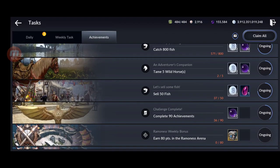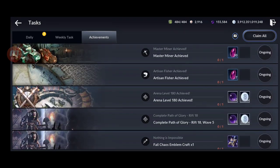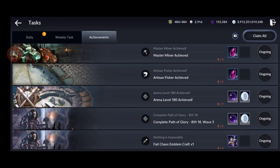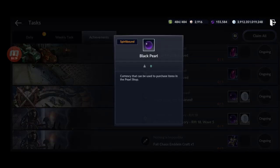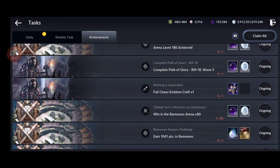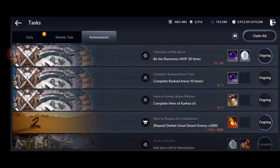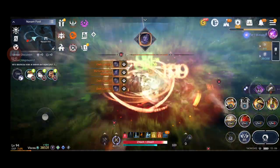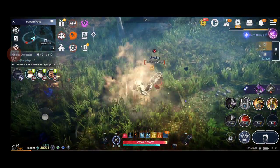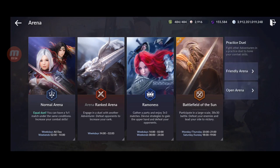For achievements, you also get black pearls from catching fish, taming horses, and completing various achievements. Doing the normal arena and reaching higher levels also gives a decent amount — for example 180, and it goes up with level. I get 162 from completing Path of Glory and Ramones Arena. Check in the achievements section to see which ones you like to do.